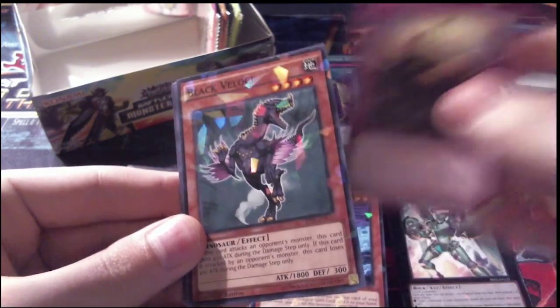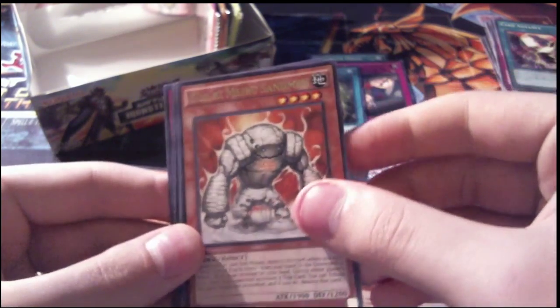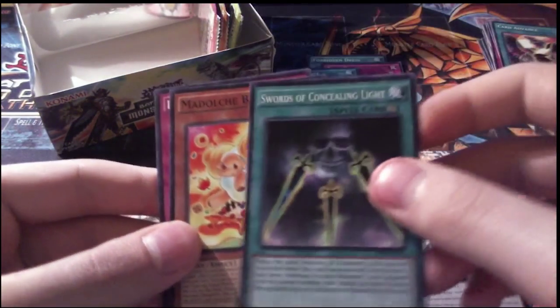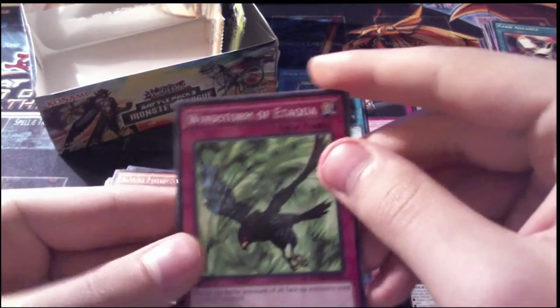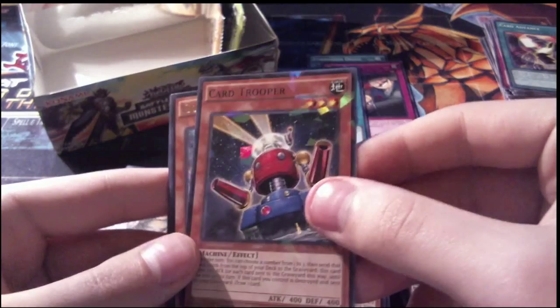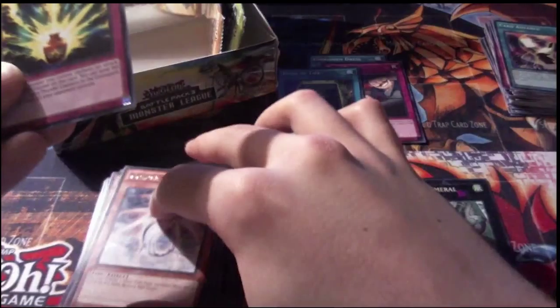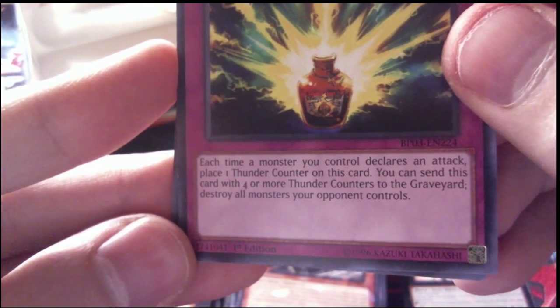Pack 33: Inspiration for our first common, Black Velocity Shatterfoil, a rare Kawakimilu Sandman — he's actually on this pack's art — a common Swords of Concealing Light, and a Madulce Boppel. Pack 34: Windstone of Itakwa — not actually a Blackwing support, just a card that frequently goes with it. Our Shatterfoil is Card Trooper, very nice. A rare Golden Flying Fish. Ragaki Bottle: each time a monster you control declares an attack, place one Thunder Counter — you can send this card with four Thunder Counters to destroy all monsters your opponent controls. Not bad at all. Sacred Crane was our other common.